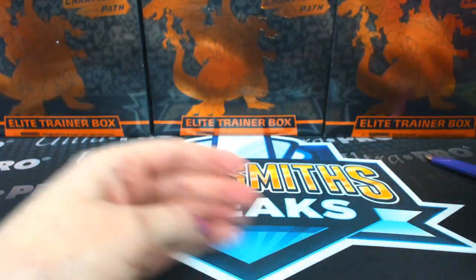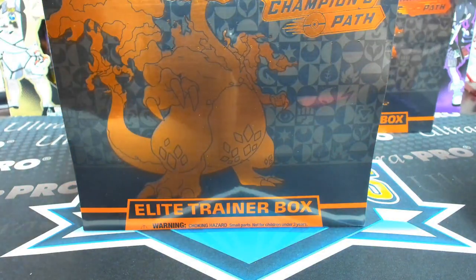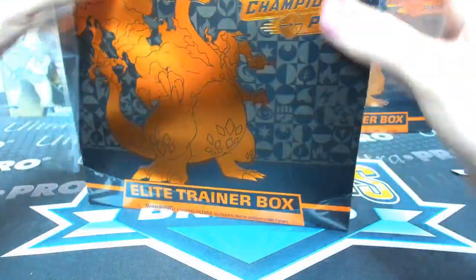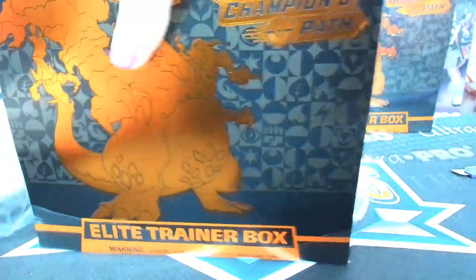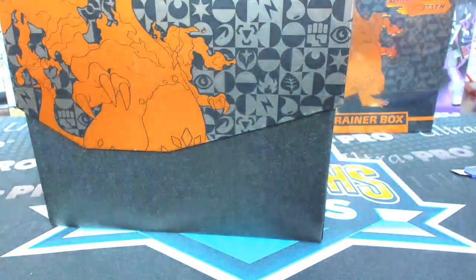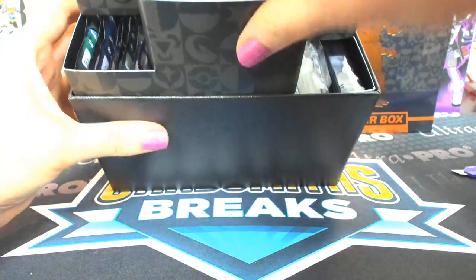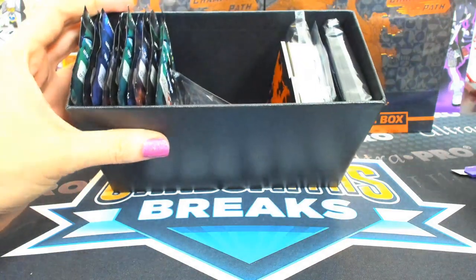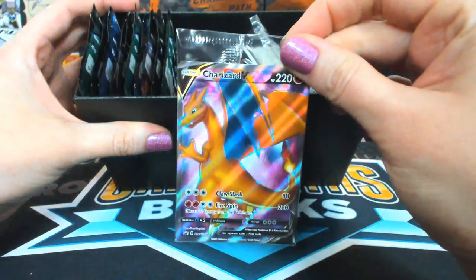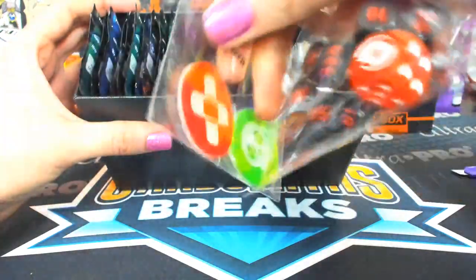We'll do a trainer box. Again, there's a promo card in each of these trainer boxes and those will also be randomized at the end. The promos in here are about 20 to 30 dollars a piece still. Good luck finding any of these. We'll put all these things in for the random, sleeved up in one of the fancy sleeves. Dice and counters all get randomized too.